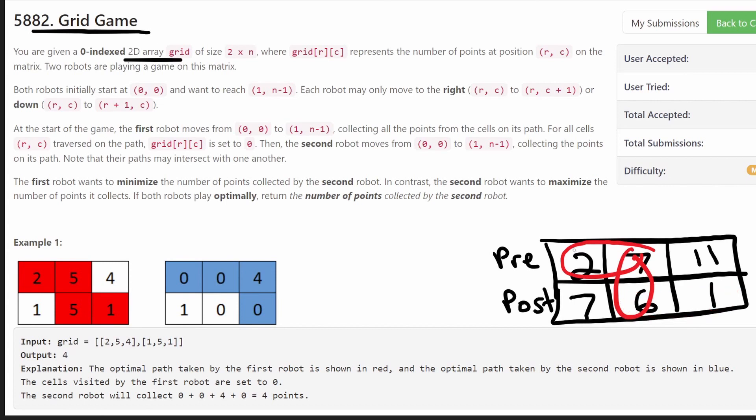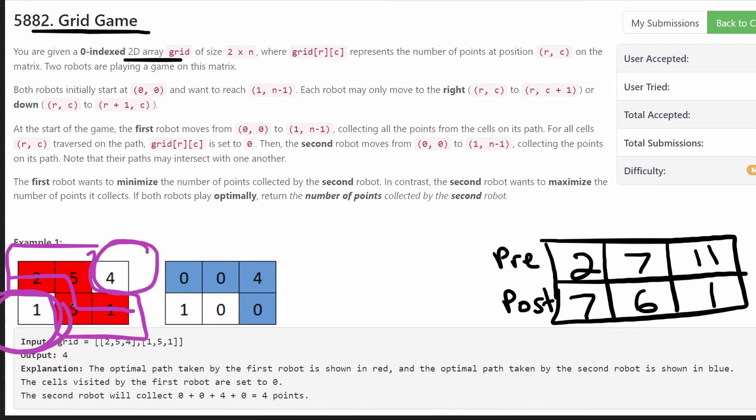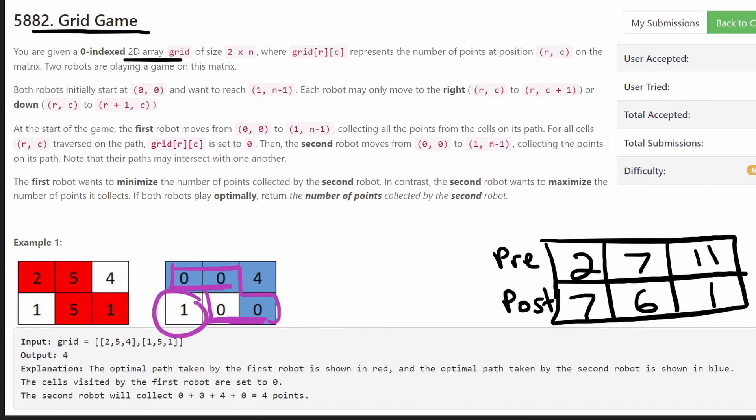There is a better way to solve this problem and it relies on a really small trick. Take a look at this grid — when the first robot goes in some path, it basically splits the cells. This red line splits the cells into a group over here and a group of other cells over there. The positions the first robot visited become zero, so there's a group of cells on the top right and a group on the bottom left that robot two can potentially visit.